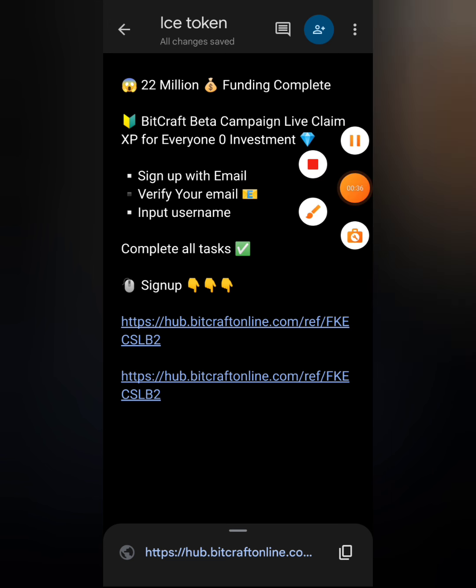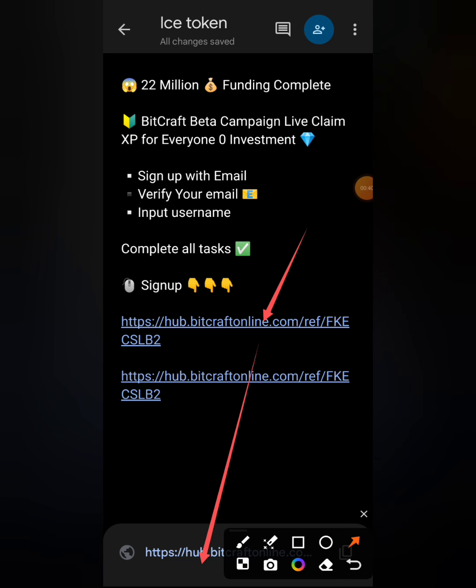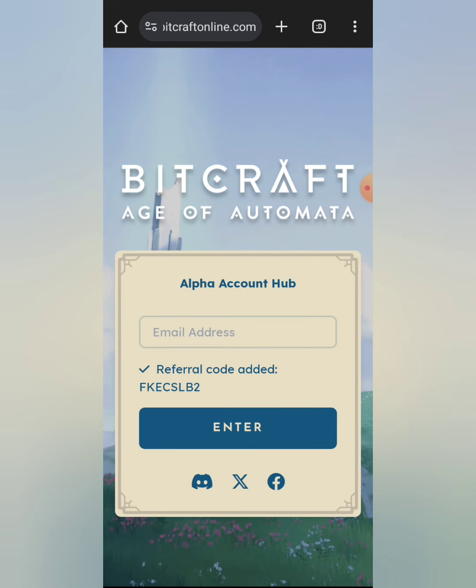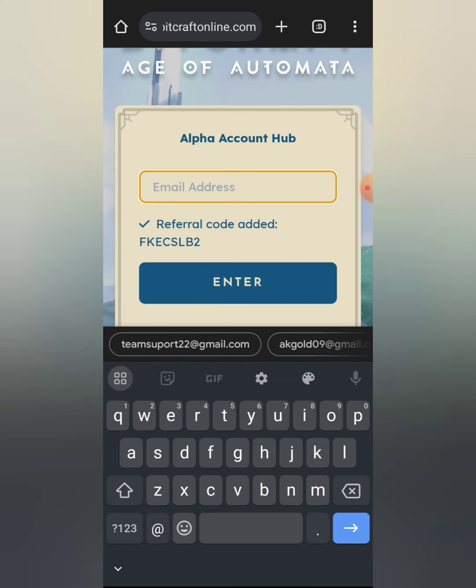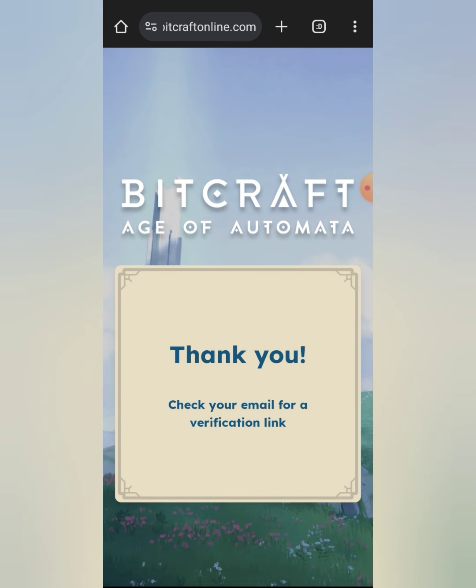You shouldn't miss out on this token either because it is also going to play out very well. What you need to do is click the link. Once you click the link it's going to take you to your Chrome or whichever browser you are using. Next, they ask you to enter your email, so just click enter. Once you enter your email they are going to send you a verification code.